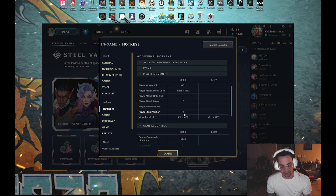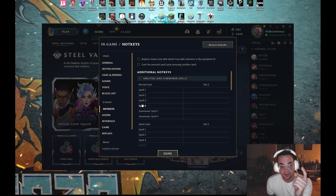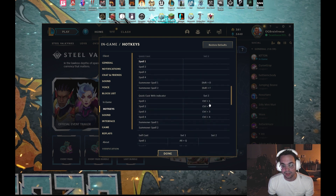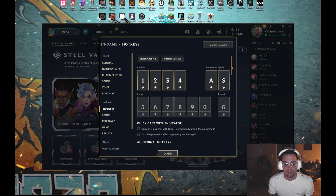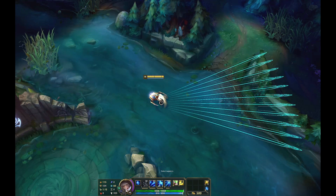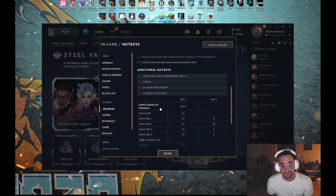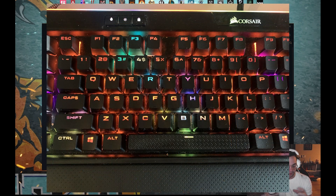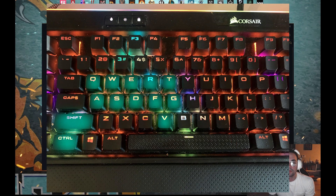Player stop position — I have it set to V. Sometimes I think I need to use it to get farm, but I haven't really started using it very effectively. For your abilities, I have them on quick cast, and quick cast with indicator. My abilities are on one, two, three, and four. If you press control before one, two, three, or four, you get that indicator. I also have the shop set to T. We have a bunch of buttons right next to each other that are all mapped. That's everything I've got so far.